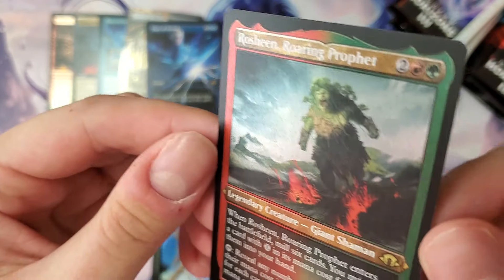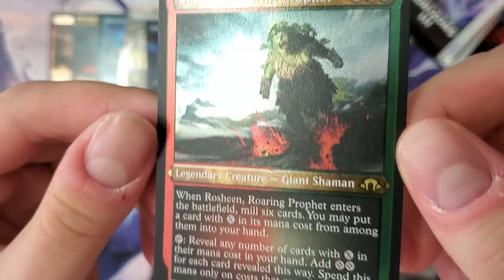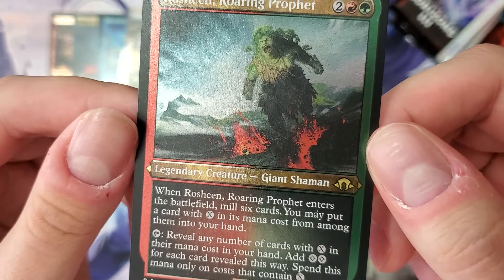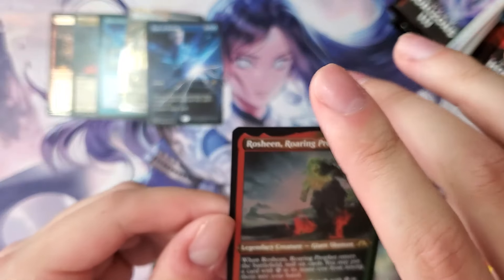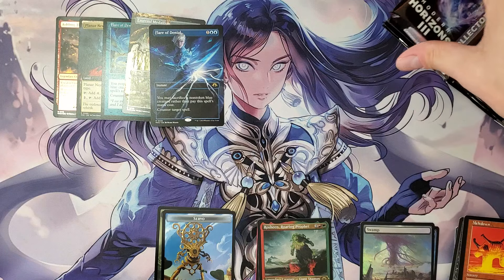And Rochine for the etched in the back — oh, I didn't know the etched cards were going to be in the very back. Interesting. Roaring Prophet — more if you'd like your expel commanders. This is a good one, but interesting. Hey, Flare of Denial mixed up for everything.